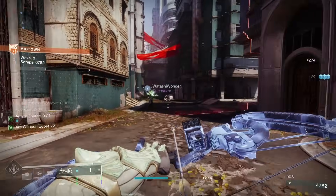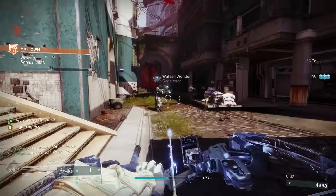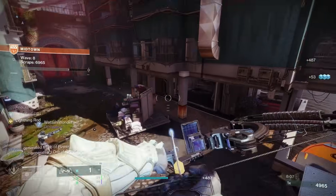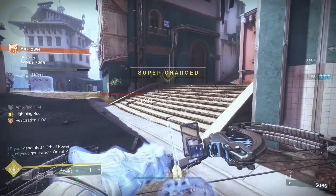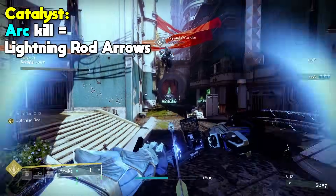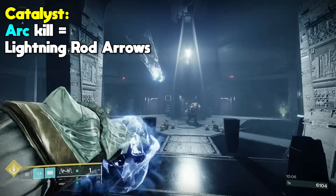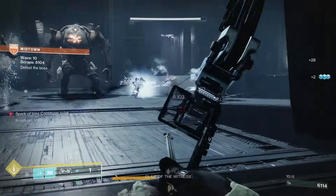It's also a Year 1 exotic like Graviton Lance, so the only way to get it is to buy engrams from Xur or try to get lucky from world drop exotic engrams. The exotic catalyst is a game changer for this weapon. Normally, you have to get a precision kill to get the lightning rod arrows. But with the catalyst, any arc kills give you the lightning rod arrows — kills from this weapon, kills from your arc abilities, any arc kills. So definitely pick up the catalyst if you plan on using this weapon.